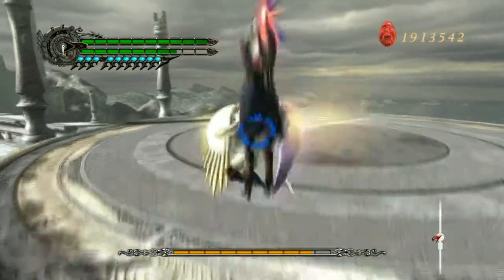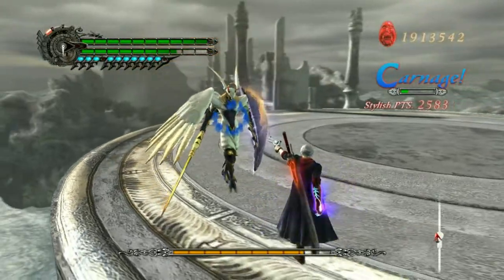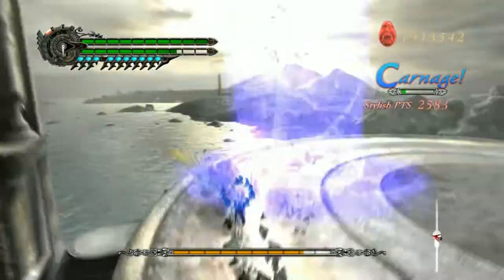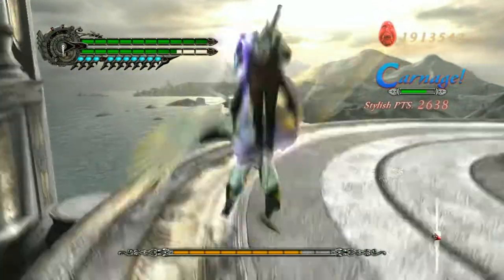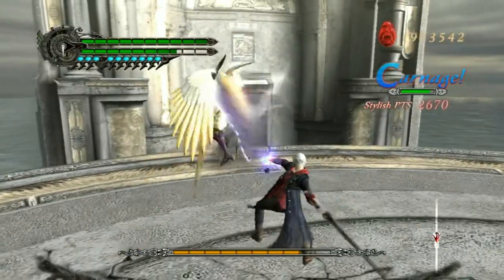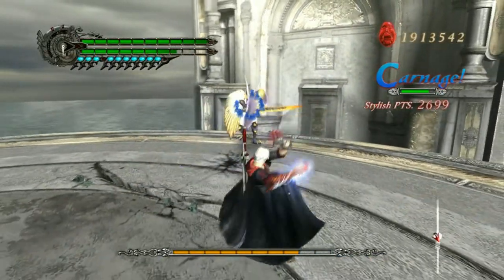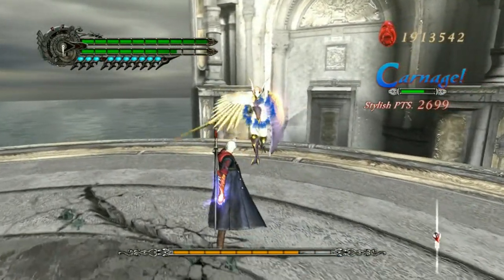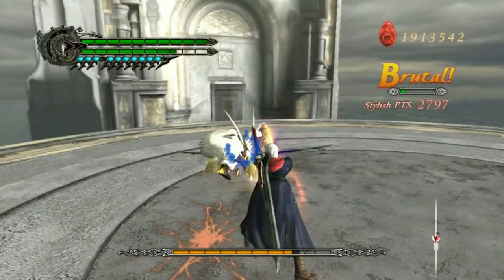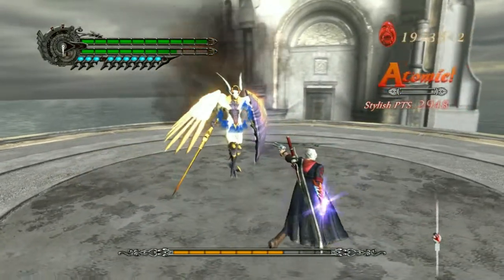You can grab those projectiles and send them back if you didn't know. So if you stand at about this distance, he should do that combo — that's the one you want, because you can punish it with either a charge shot level 3, you can dash in, or you can just grab his shield depending on what your goal is. That's the specific combo you really want to bait out — you can just jump back and dodge it and it's not a problem. It is a little bit cheesy; there are definitely better ways of doing it but this is the safest.